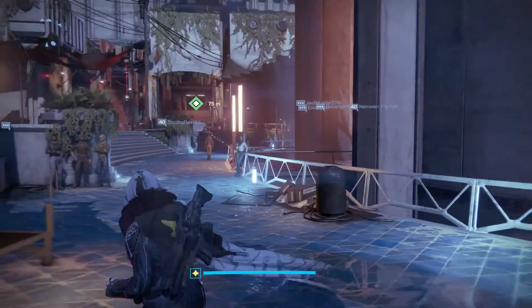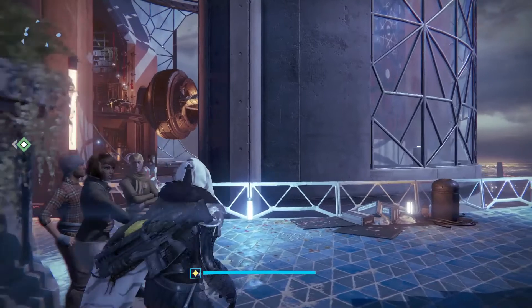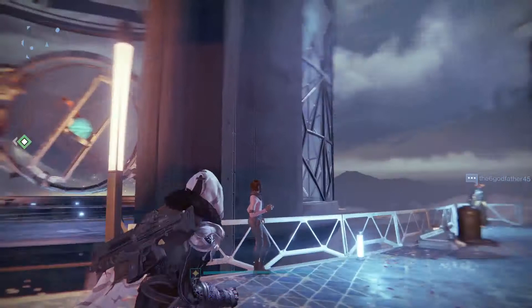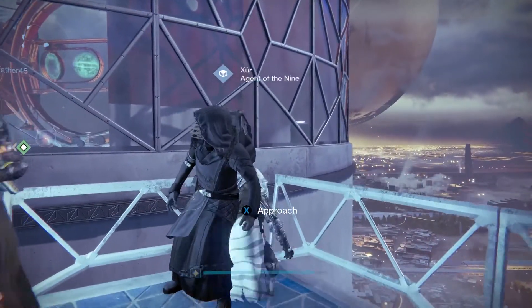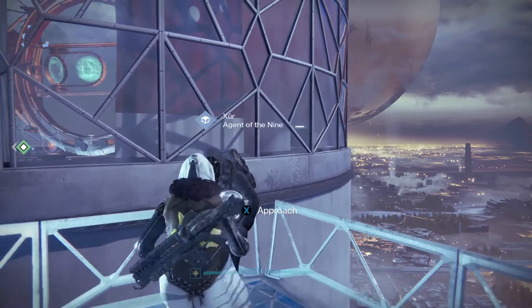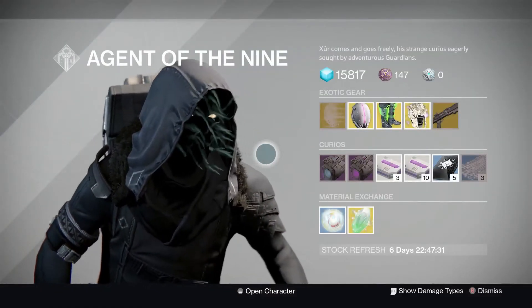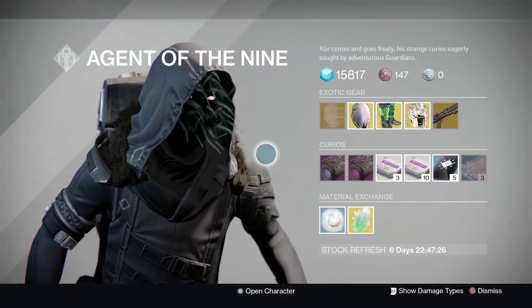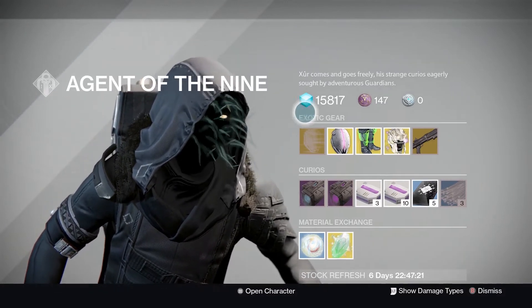First things first, where is he? He is over near the millennial ring thingy — the great big round spinning thing that does absolutely nothing. He is right over here in the corner, standing on the balcony, and you can't push him off. How about in Destiny 2 we push Xur off the balcony? Also, a little bit of self-promotion: I uploaded a Destiny montage video earlier today, please feel free to check that out and let me know what you think — it's the first one I've officially made.